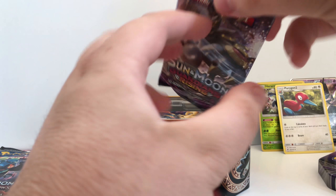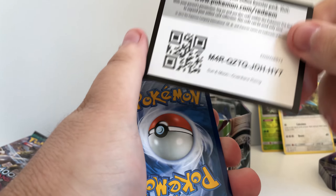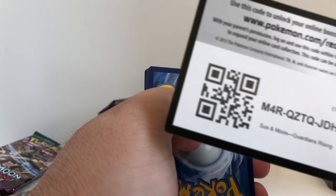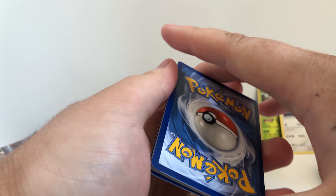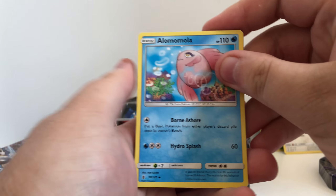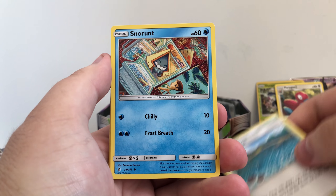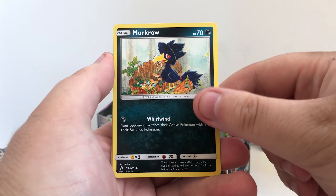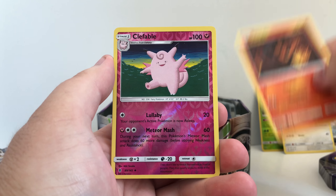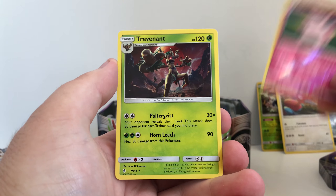Guardians Rising is up next. Let's see what we can pull in Guardians Rising — we need to hit some hits here for sure. Code card, one, two, three to the front. And we have Amoma, Brooklit Hill, Snow Runt, Castform, Vanillite, Murkrow, Slendit. Our reverse is a Clefable Reverse and our rare is a Trebent.